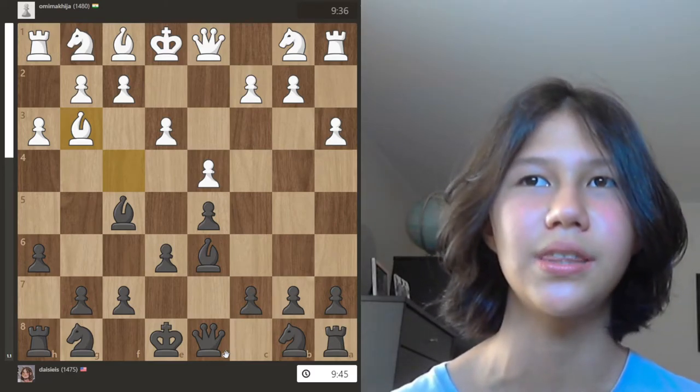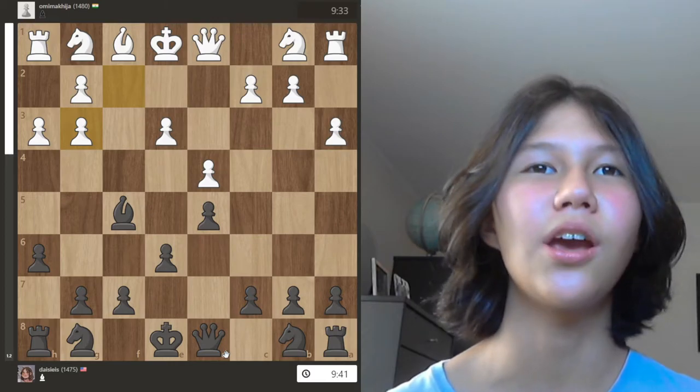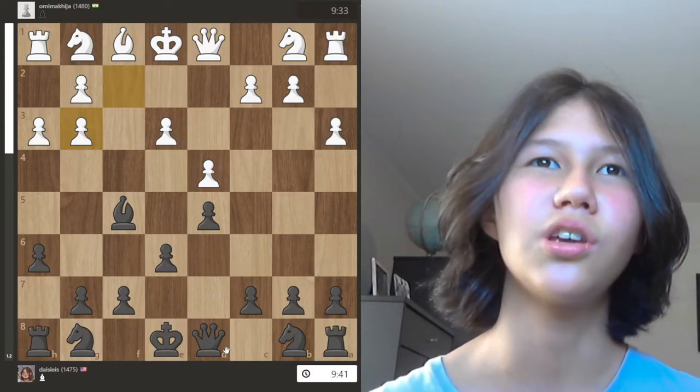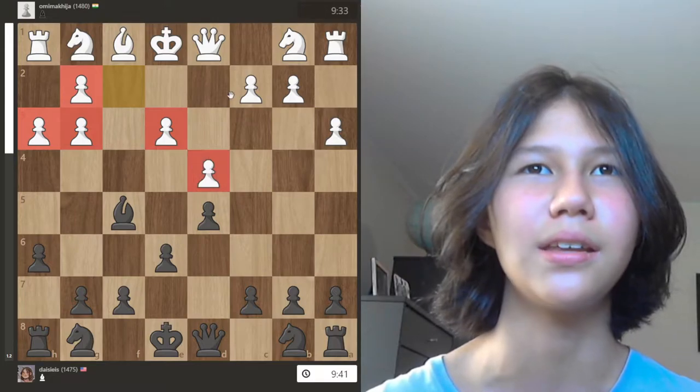I see a clear way to have an advantage in the endgame with this pawn structure after I take. When you're in the opening, plan for the middlegame; when you're in the middlegame, plan for the endgame. Chess is really a game about planning, so you want to try and build your advantages even if they seem like they're not coming in the near future.